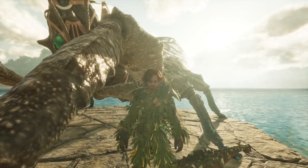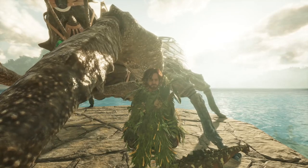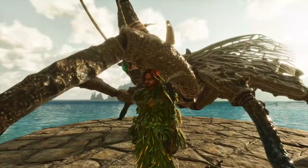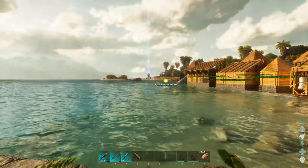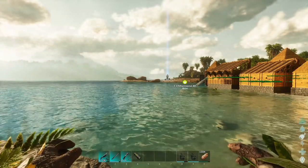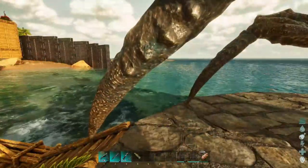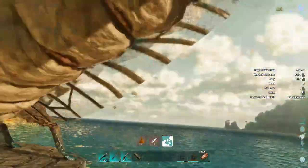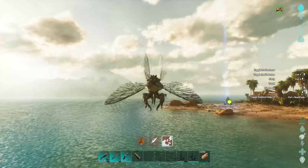Alrighty guys, welcome back to ARK, where today I've decided it's time to get started in the water. What we're going to be doing is hopping on the back of Rhino Nianthia here. I got an Ichthyosaur already picked out at level 80 — it's not the highest one in the area, but I figured for what we're about to do it should be pretty easy, because there is a 150 Megalodon way down over there on that side of the island. I figured we'd just be using the Rhino Nianthia here.